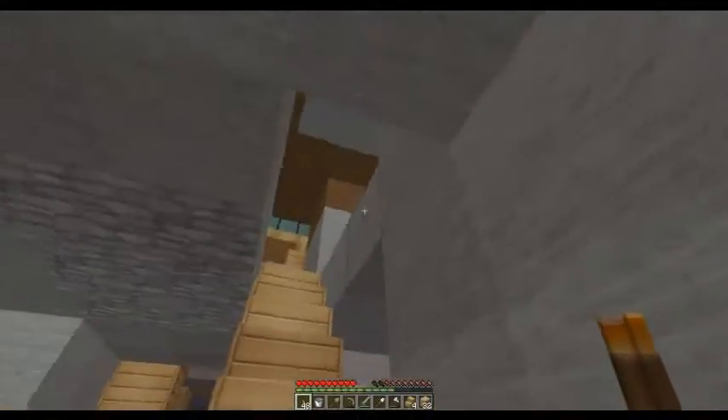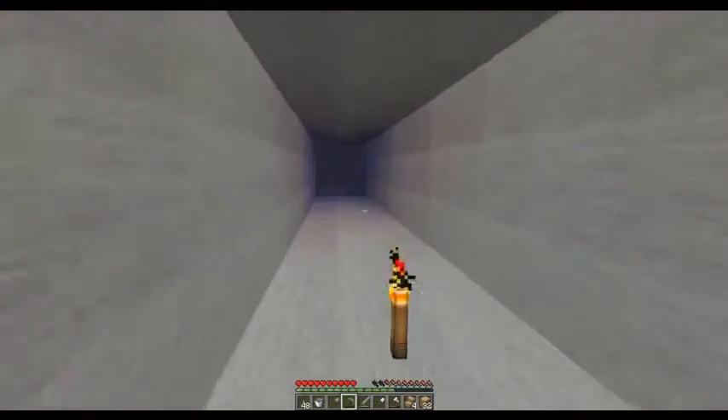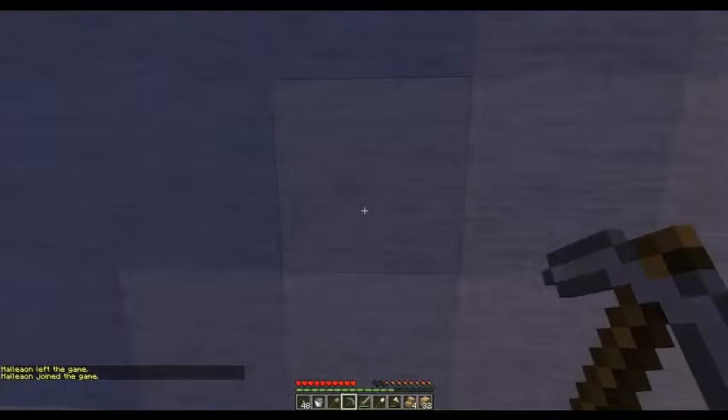I have some temporary torches around the staircase if you want to come down. I'm going to go that way that we just cleared out and add in the wall torches.